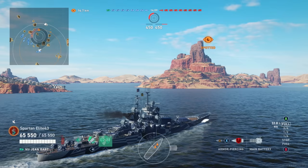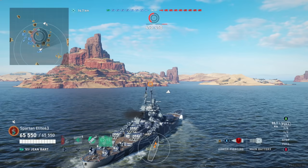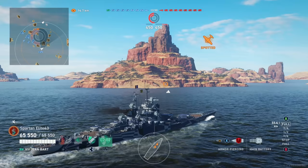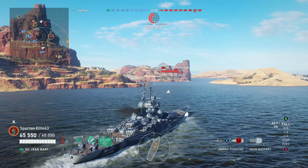Right off the bat we have a shot at the Richelieu but he's a little out of range so we don't take the shot and just keep pushing up. They're already in the circle but we're about to contest so I'm not worried. We want to win the side and get crossfires across the map. The northwest corner of this map tends to be the hot spot, so if we move up quickly and secure this flank we can get some nice crossfires going.